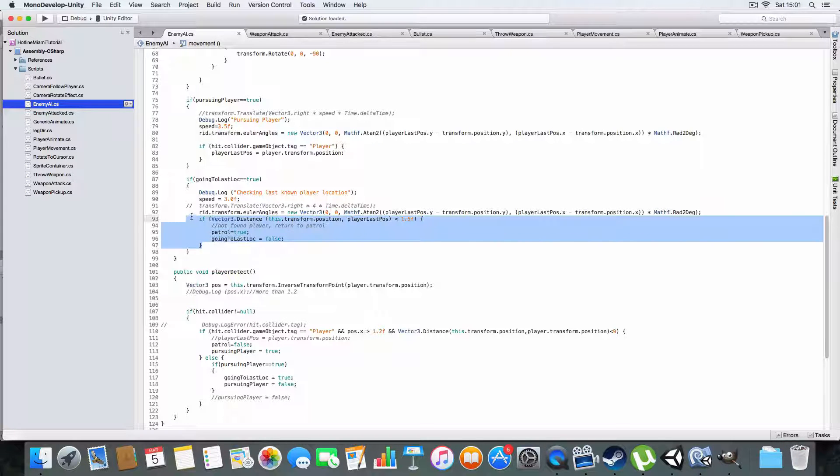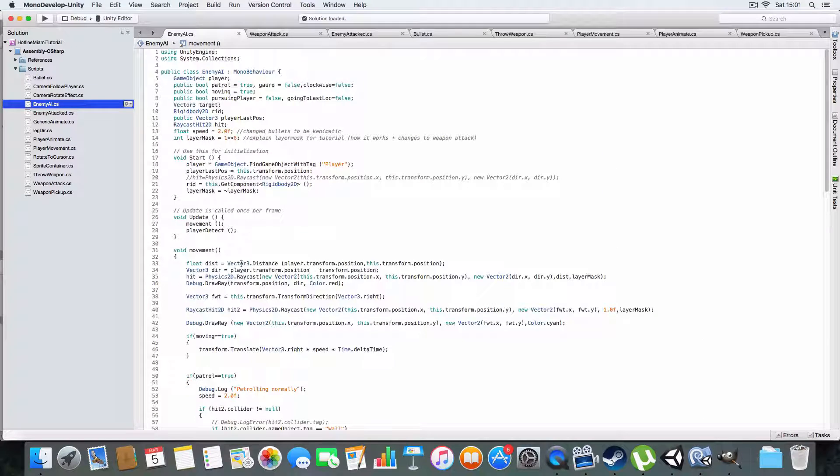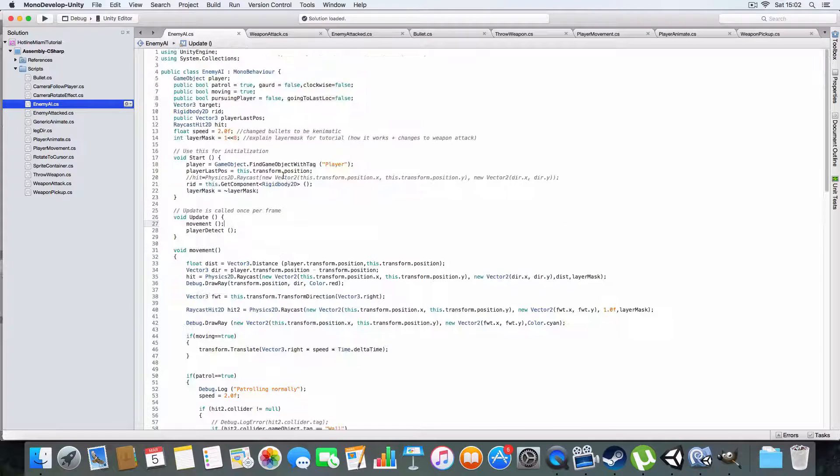If the player can't be seen anymore because one of those three conditions isn't true, the enemy goes to the last known location. If it gets there and still can't see the player, it returns to patrolling. The layer mask uses a bitwise invert - the tilde operator - so instead of hitting only layer eight it hits everything except layer eight.